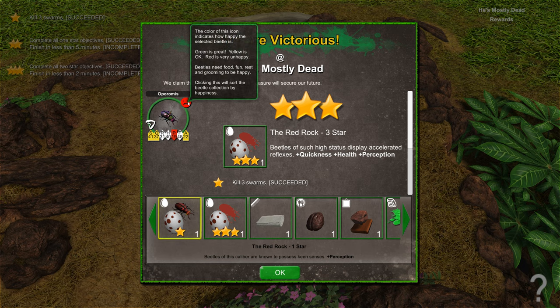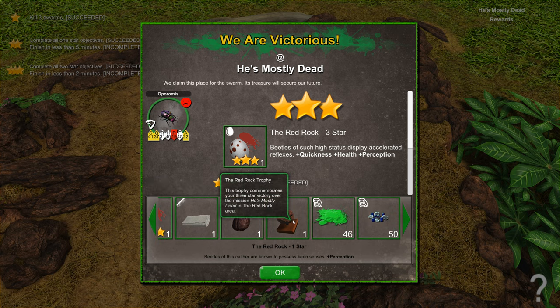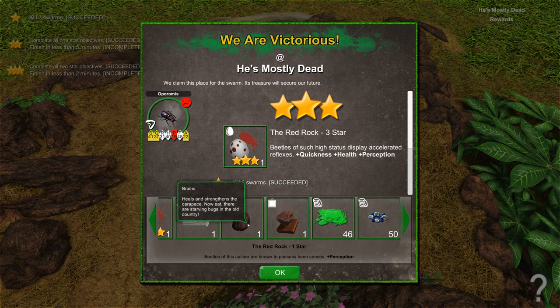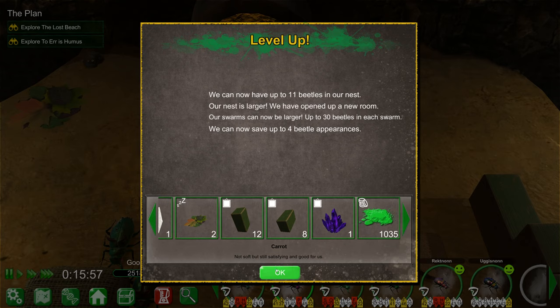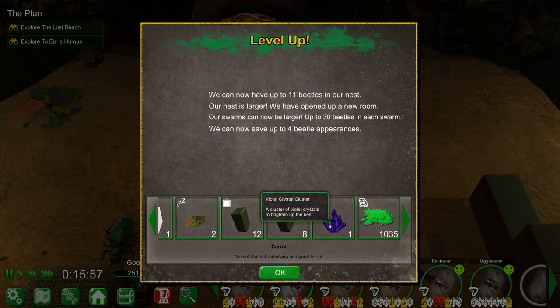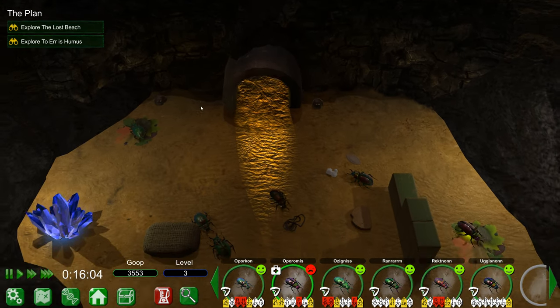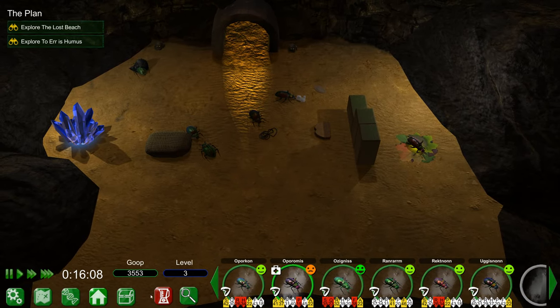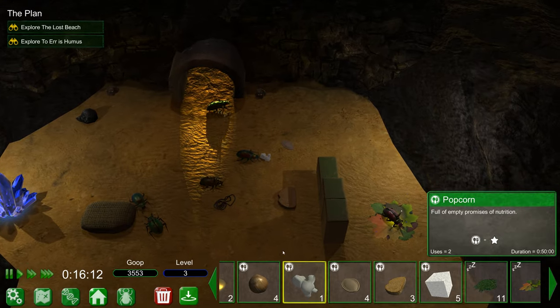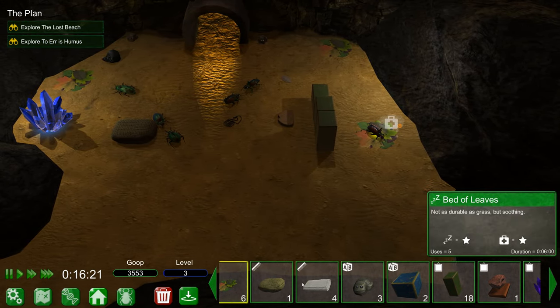I think we only got one casualty in this entire excursion. Oparomus is just like - I've seen some stuff, man. This egg has plus perception, plus quickness, health, and perception - that's gonna be real nice. And a red rock trophy. Brains? Heals and strengthens the carapace - now eat, there are starving bugs in the old country! We got a lot of good rewards, we leveled up. Got some carrots, a violet crystal crust cluster, a lot more goop. My nest has been expanded significantly.